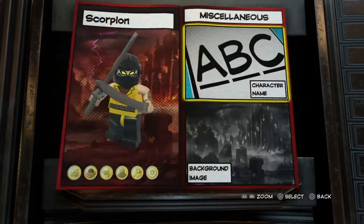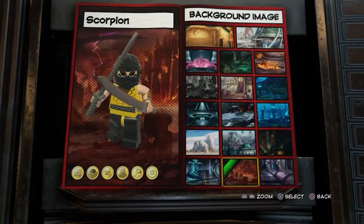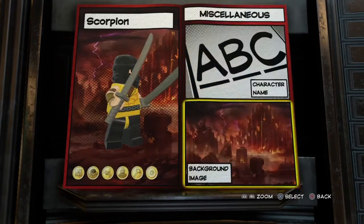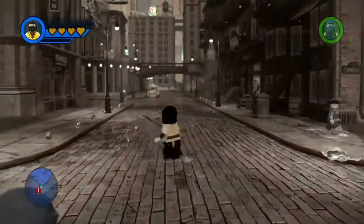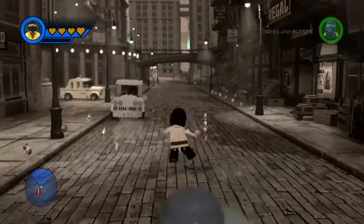You're going to name him Scorpion. For the background image I was going to give him Asgard but I changed my mind and went with a different one. So yeah, that covers his abilities, and he looks good and he can fight.